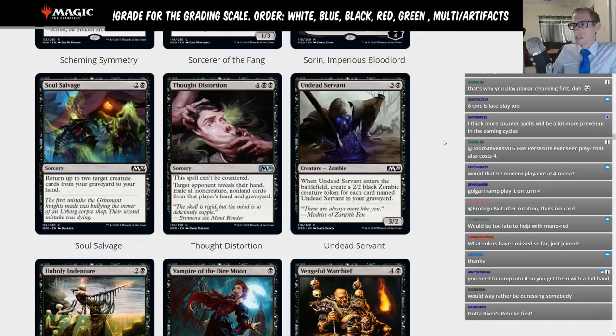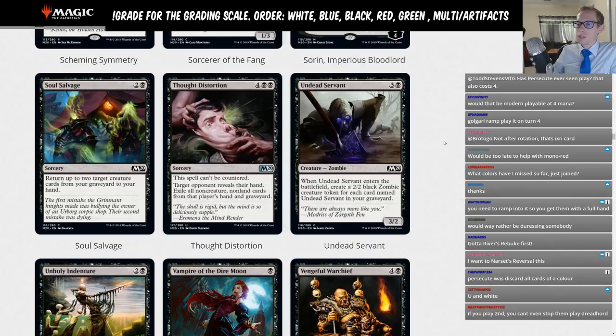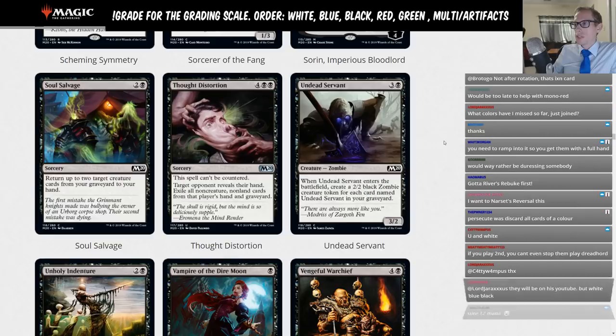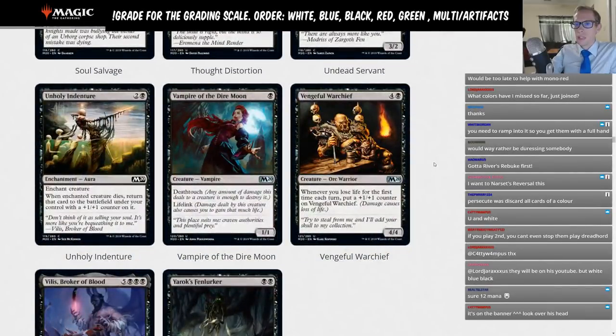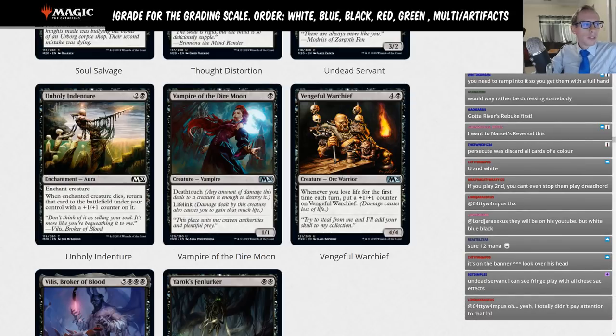Undead Servant: three and a black, a 3-2. Whenever it enters the battlefield, you make a 2-2 black zombie creature token for each card named Undead Servant in your graveyard. Cool card designed for limited, not for Standard. Unholy Indenture: two and a black enchantment aura — whenever the enchanted creature dies, return it to the battlefield under your control with a +1/+1 counter. Nope, limited — there are better cards in Standard that do the same kind of thing for one mana instead of three.